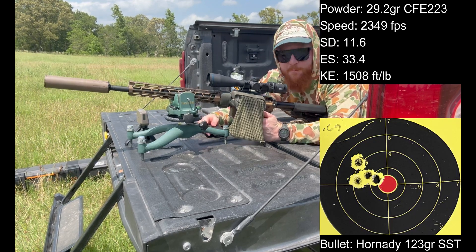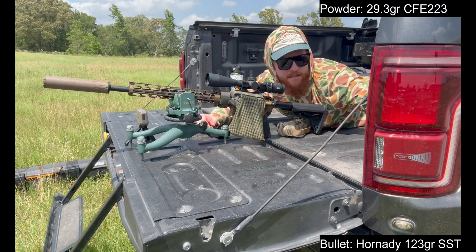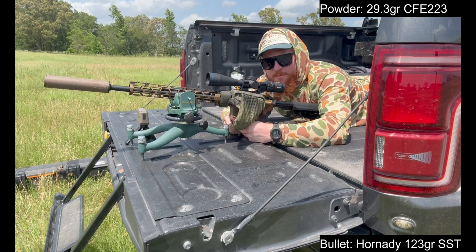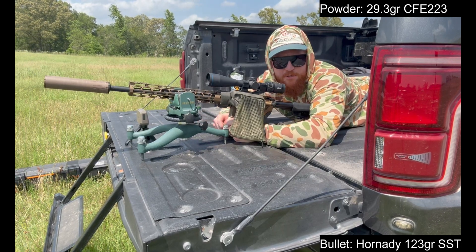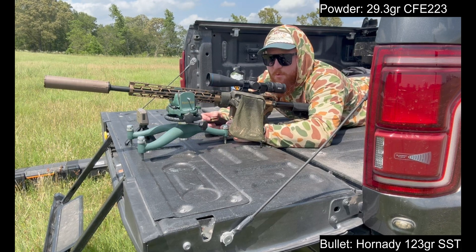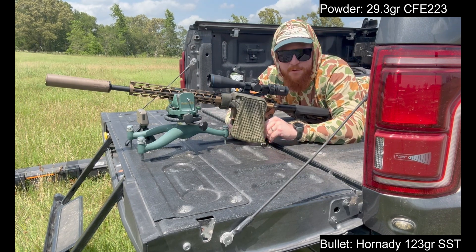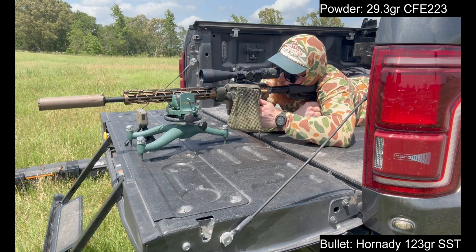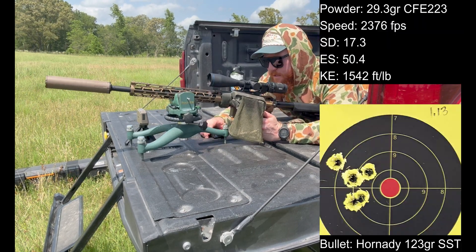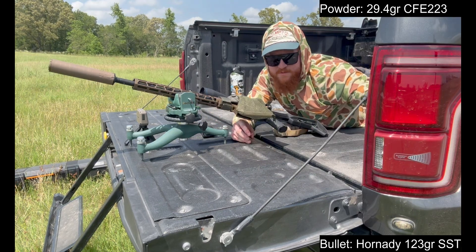That was 29.2 grains of CFE 223, average 23.49. Next we're shooting 29.3 of CFE 223. Last time we shot this rifle we were making big three-tenths-of-a-grain jumps; this time we're working on much smaller increments. The goal with this particular round is to have a really lethal hunting round. This is 29.4 CFE 223.